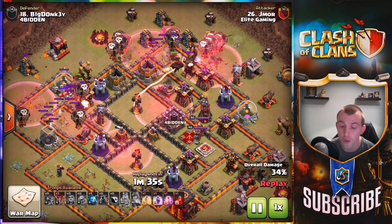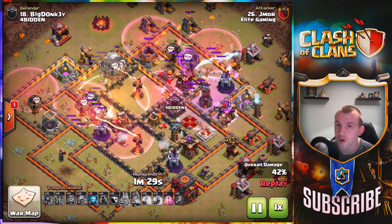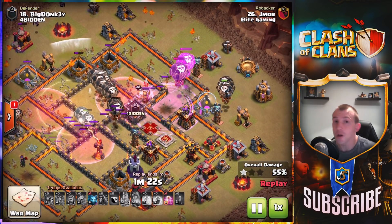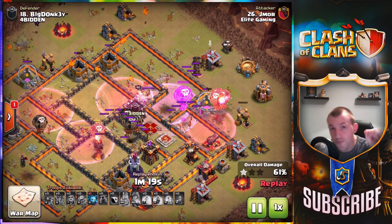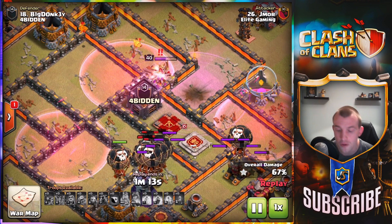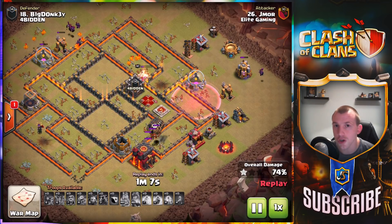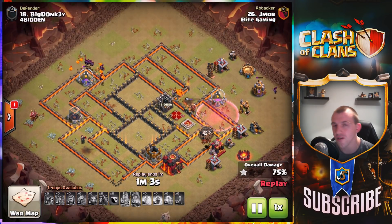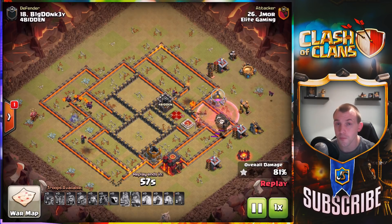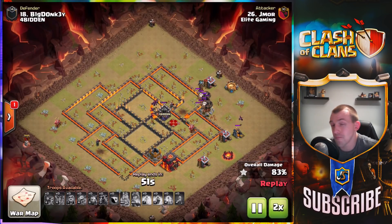Notice how balloons are coming from the north as well — it's very important that these balloons come in from the north at the same time as the ones from the west. It means the balloons traveling straight toward the Air Sweeper and single-target Inferno don't have to divert north, they can continue going. We missed the kill on the Queen, but the skeleton spell under the rage spell is going to take her down. Just make sure you track where the Archer Queen is so she doesn't jump into a different compartment. Balloons finish off the rest of the defenses — only a Tesla at the top can do any damage.